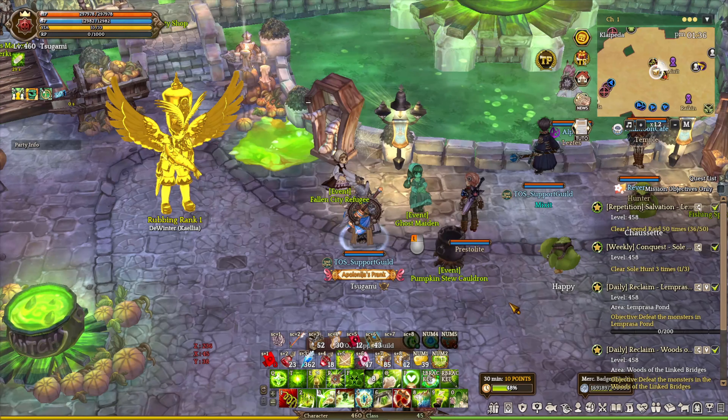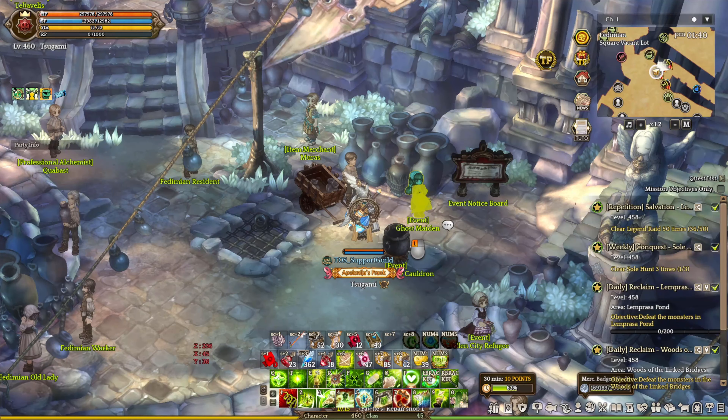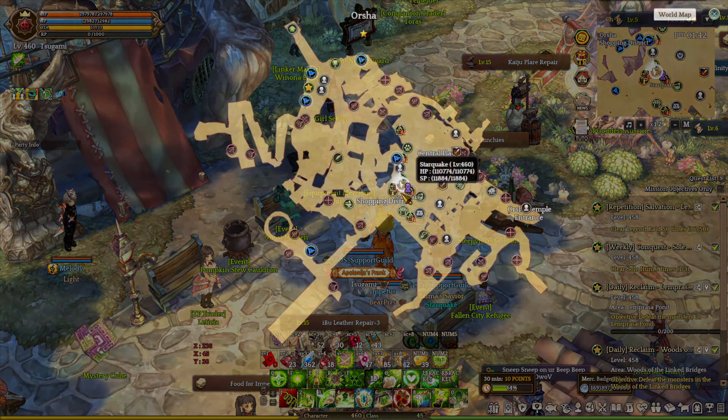The next thing you want to do is find the event PC, which is located in 3 different cities: Capetas, Familiens, and Orsa. For Capeta City, you can find the event PC located in a node area right next to the Fishing Spot. For Familiens City, you can find it right next to the item merchant NPC, which is not hard to find. And for Orsa, it's located in the center of the city.